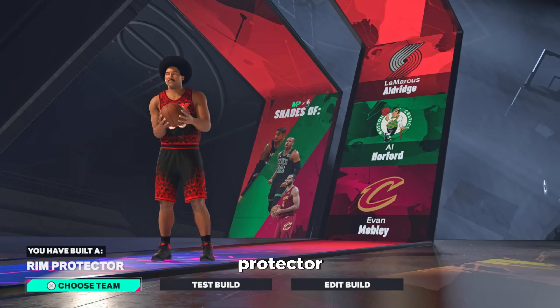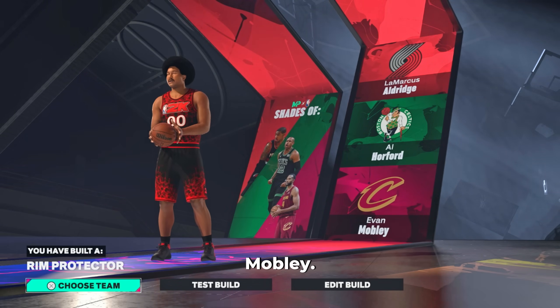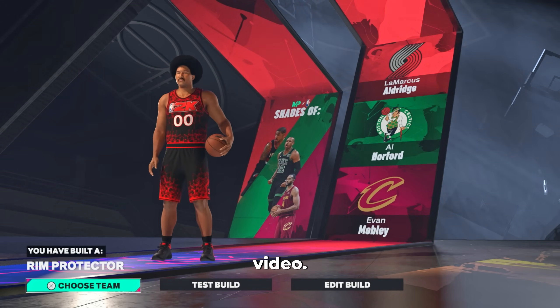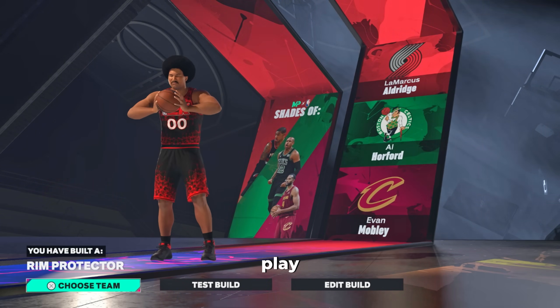The build is going to come out as a rim protector with shades of LaMarcus Aldridge, Al Horford, and Evan Mobley. If you guys have any questions on the build make sure to comment down below. It's been your boy Hollywood — we're probably live on Twitch right now if you're watching this video, so come to the stream, link in the comments, and we'll see you there. Come run some games or even play against me. Peace.